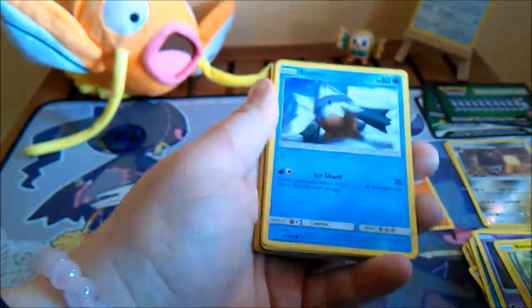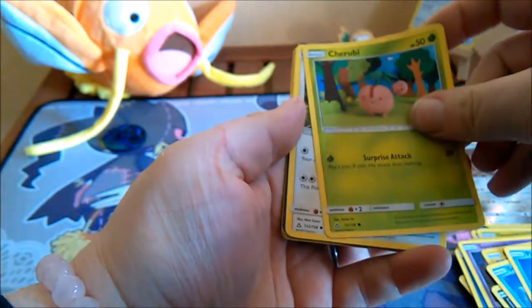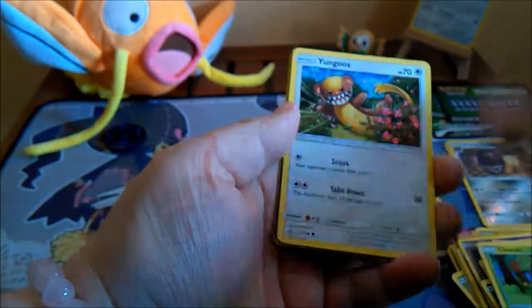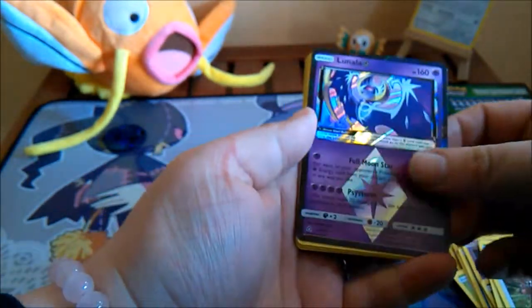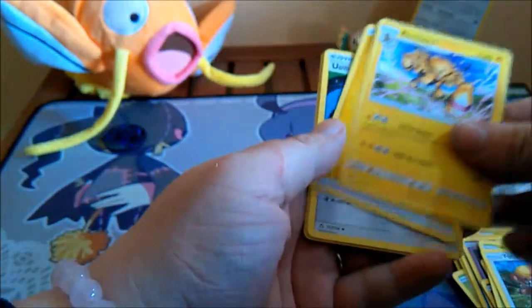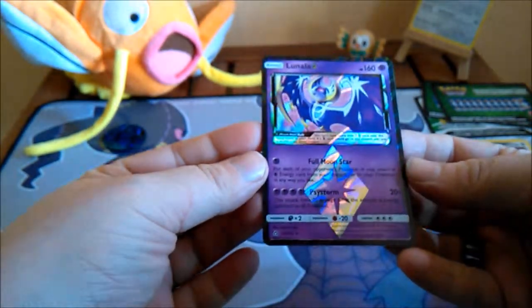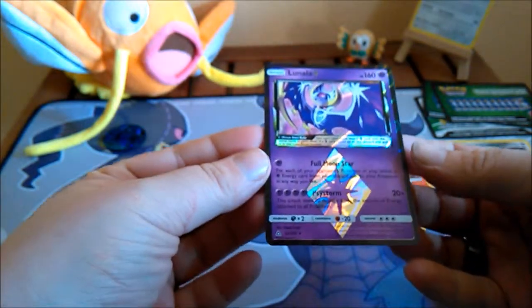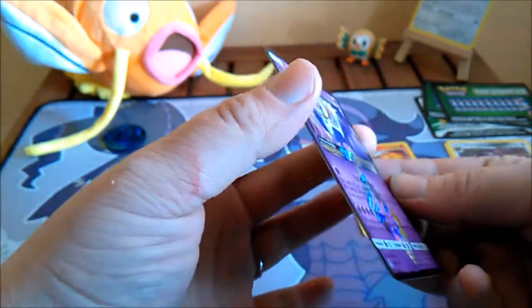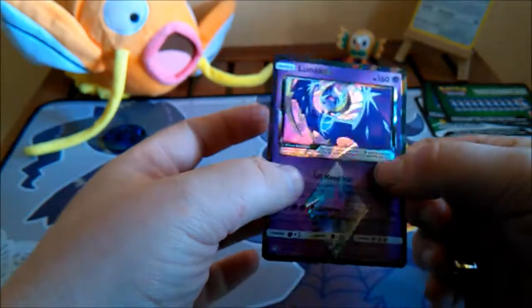So, a Murkrow, Snover, Piplup, Cherubi, Yangoose, and a Lunala Prism Star — my first Prism Star card. Like Tapu Koko, we don't really care about the others anymore, because oh my god — Lunala Prism Star! I do kind of like the dark border, but at the same time it's gonna show whitening very quickly, I think. Still a beautiful card, though. I ain't complaining.